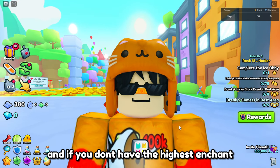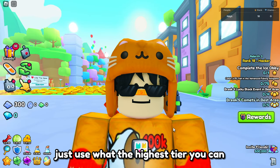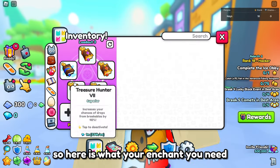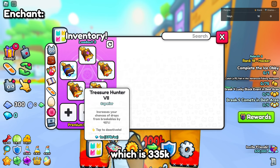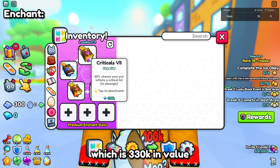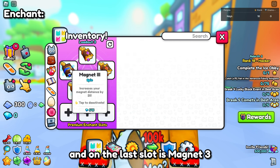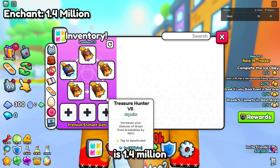I'm going to list what you guys need. If you don't have the highest enchant which is tier 7, just use the highest tier you can and keep upgrading. Here's what enchants you need: three Treasure Hunter 7 (335,000 value), one Critical 7 (330,000 value), and on the last slot Magnet 3. The total cost of all enchants is 1.4 million, which is cheap.